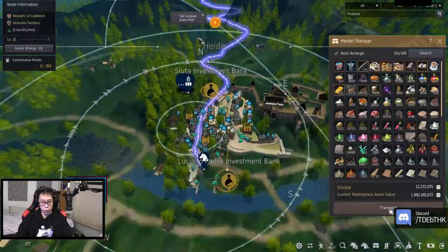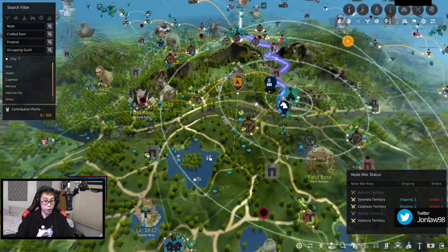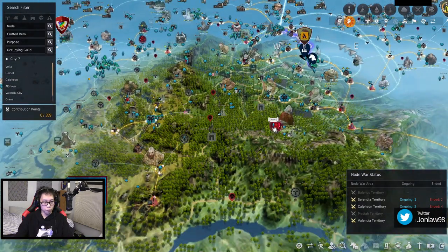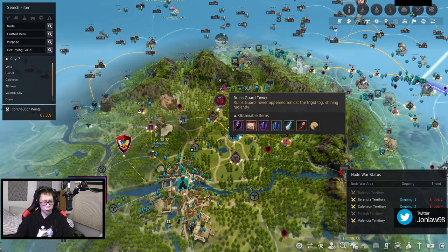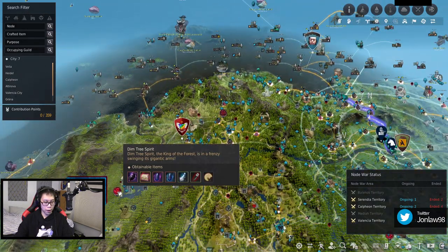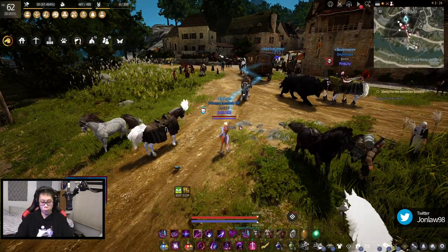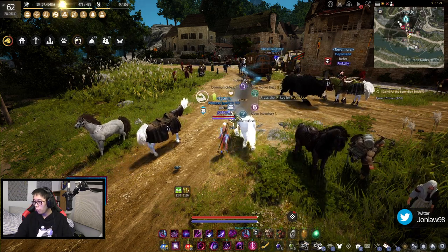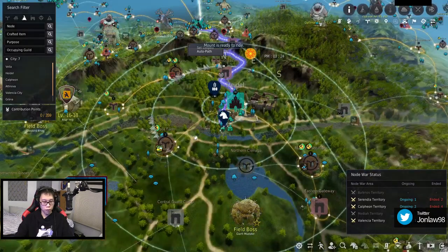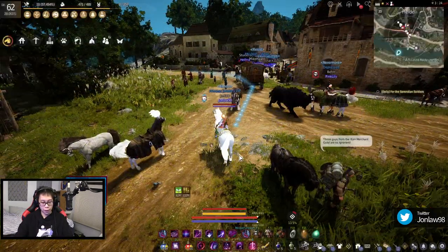Let me see what do we have today. We have Muskin Ruins Guard Tower and Dim Tree Spirit. Luckily they're all on one side which is nice. Let's see which one we want to do first - we'll go Muskin first.